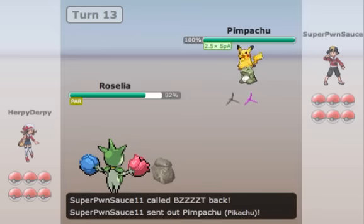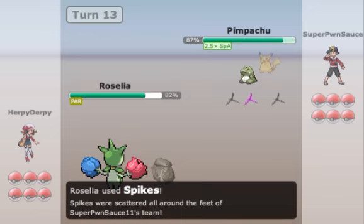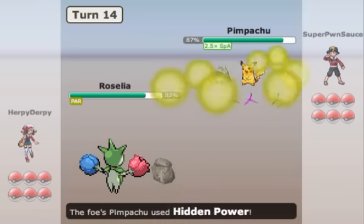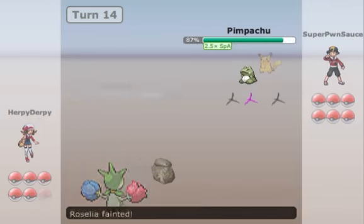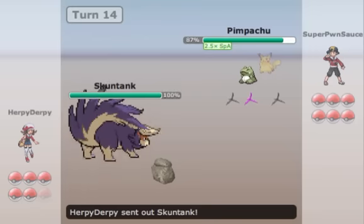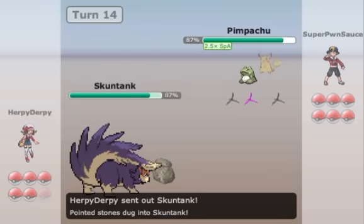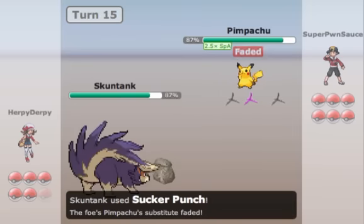He's gonna Baton Pass into his Pikachu, and this scared me — Pikachu with a Light Ball already has a crap ton of Special Attack, and now it has Tail Glow as well. I'm like, oh my god, this is crazy. He's gonna hit me with Hidden Power Ice — well, I'm assuming it's Ice because what else could it be? So I have to sacrifice my Roselia, and I go into my Skuntank because I pack Sucker Punch and I really need to break this Sub for my plan to work.